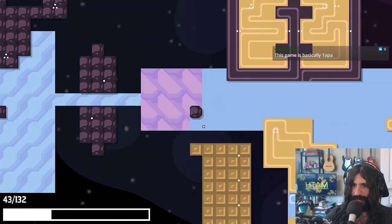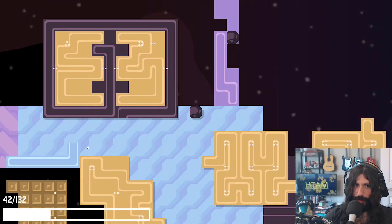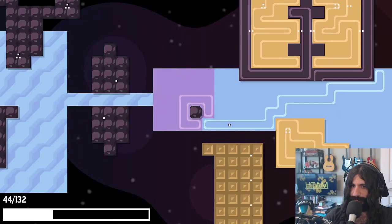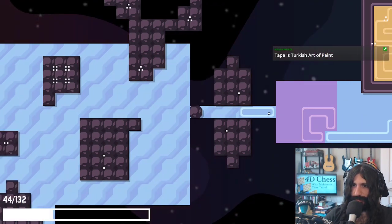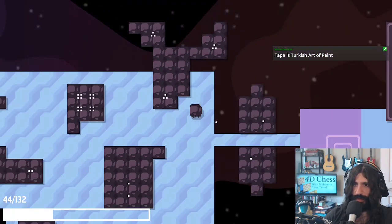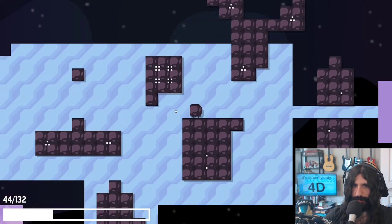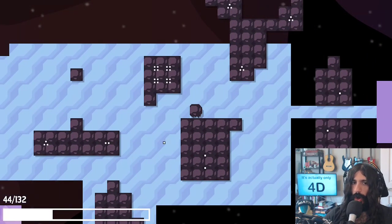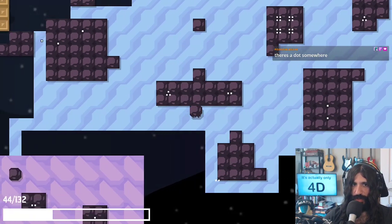So we need to make an entrance and an exit — oh yeah, I forgot about this. This should work, right? Should get us there. Nice, very nice. How about here? There we go. And then here, just do a little bit of this. Wait, it didn't count? But it feels like it should count. Oh, it's because it's separate. I see. Well, that's fair enough.